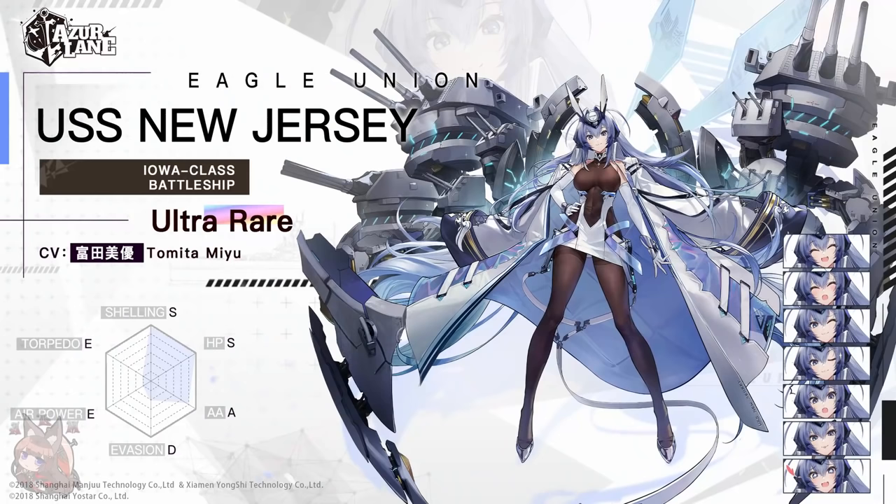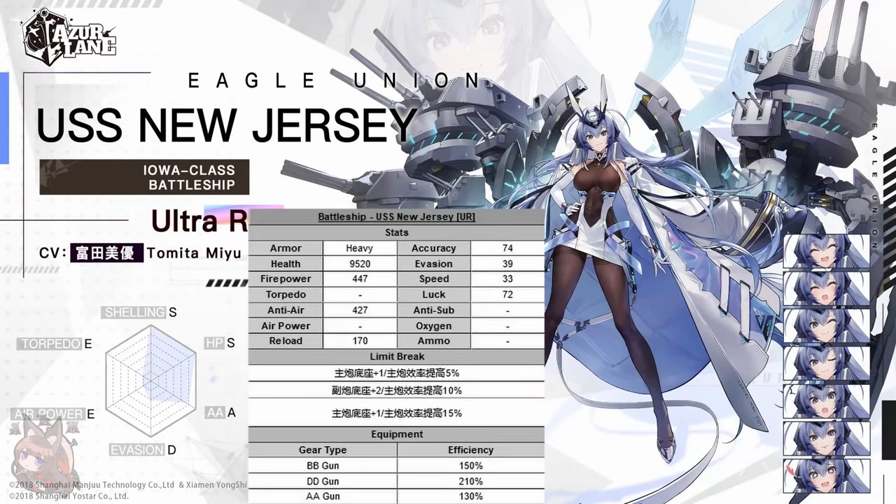We'll start with the UR that everyone wants to know about: USS New Jersey. Stat wise, let's compare her to FDG, because she is the Rainbow BB best in slot right now, and we'll see how she stacks up.